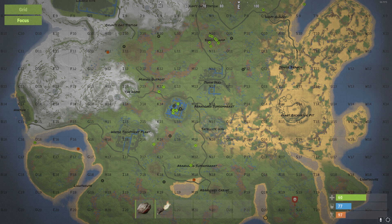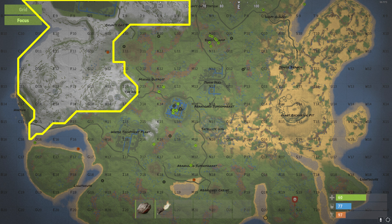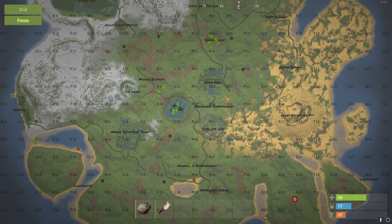If you want to minimize the number of players you encounter, try settling in a snowy area as many players tend to avoid these. Just be sure to craft and wear enough clothes so that you don't freeze. As you gain more and more experience in the game you can begin to build closer and closer to the more populated areas.